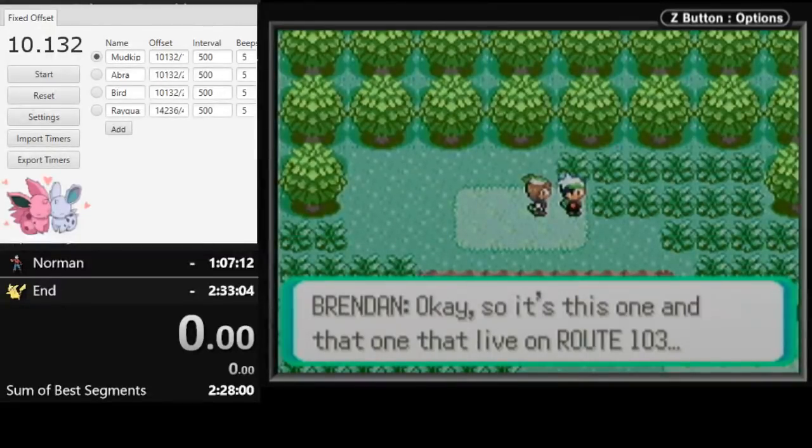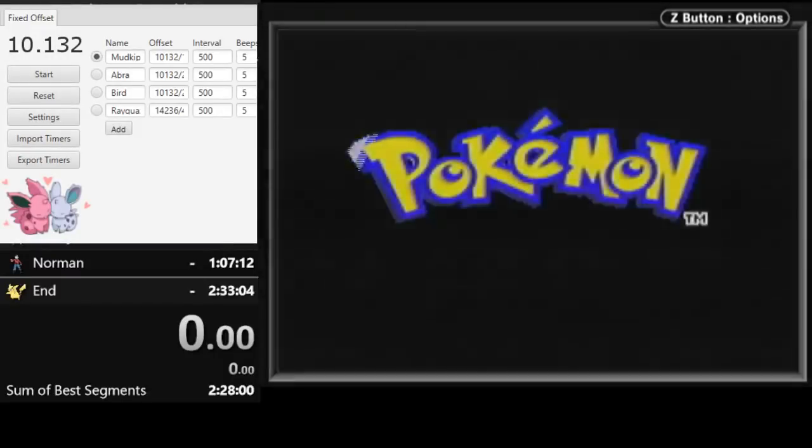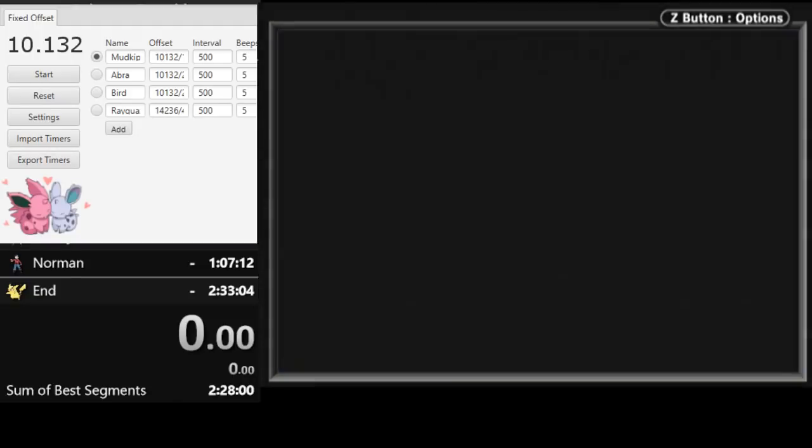Now I'll explain each part in more detail. The first part of the manipulation: you are hitting A on the continue screen. You can mash through the title screen and these text boxes, but on the continue screen it matters when you press A. The window is 34 frames — more than half a second — to press A and get the desired Zigzagoon. If you miss that window, you get a different Zigzagoon, and the RNG for the Zigzagoon fight ends up one earlier, which messes things up quite a bit.